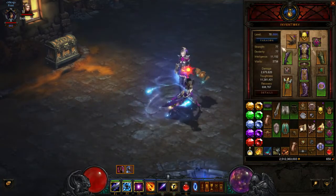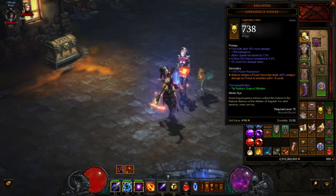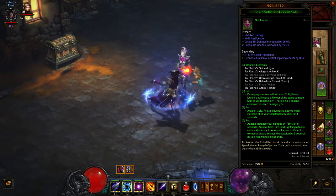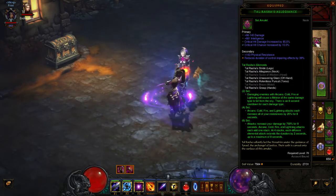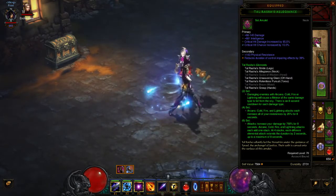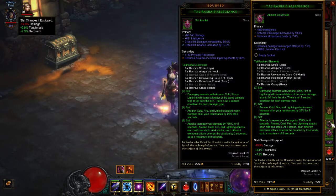Here I'll go through my items slowly so you can see. Decent thing, decent thing, nothing special but decent thing. It's not great, but I haven't found anything better. I've even tossed a couple of legendaries because they just weren't as good.